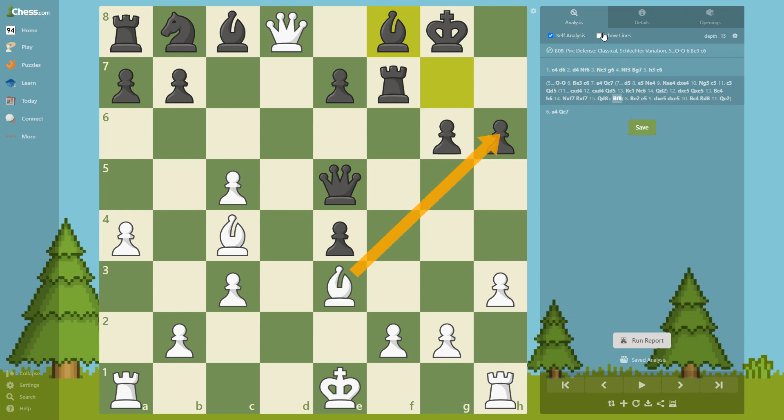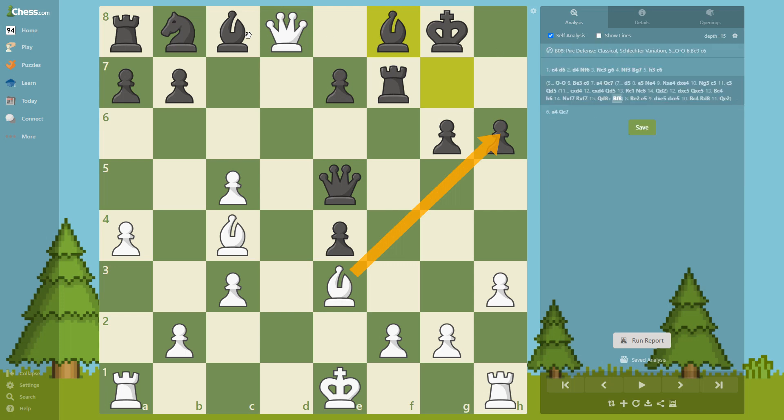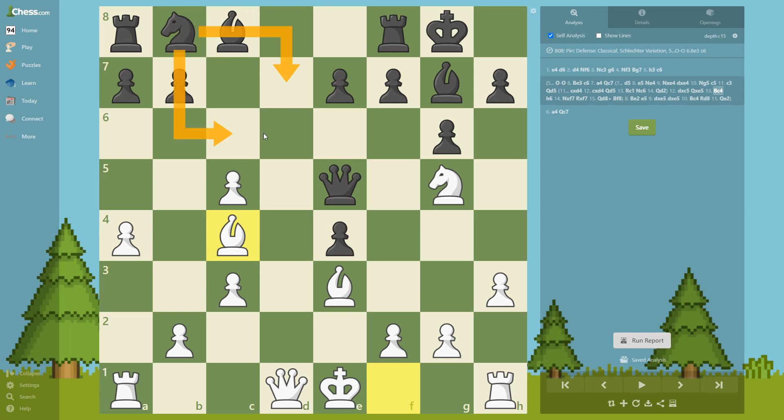We're going to take this — this is a free piece. So instead, black has to play Nd7 or Nc6.